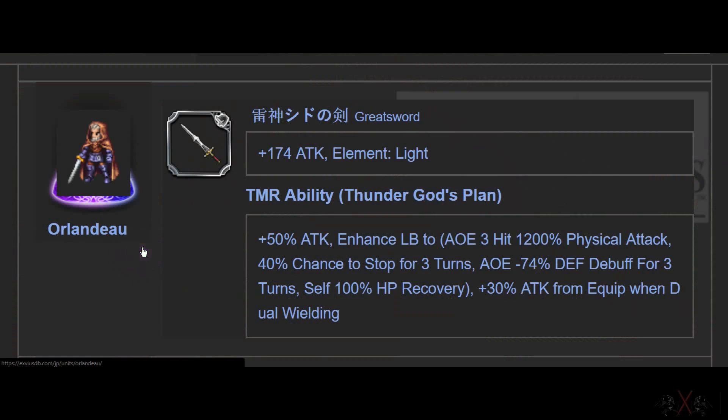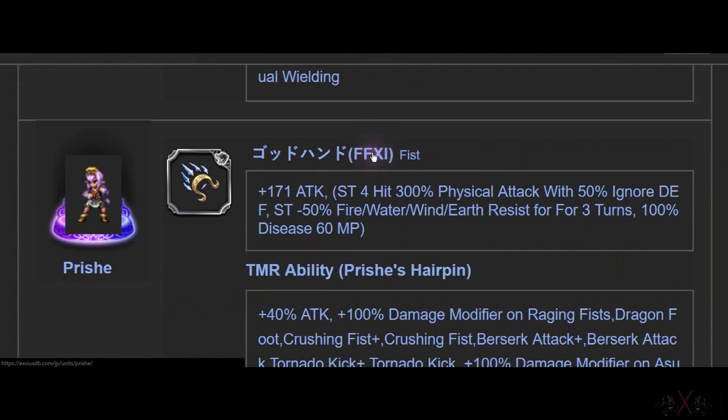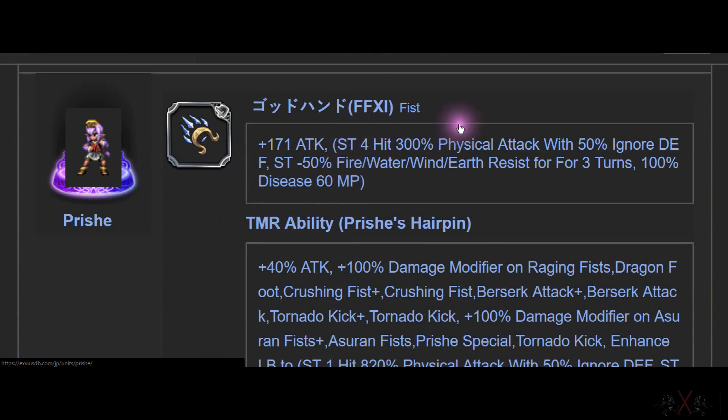Next is Orlando. Orlando has the best light-element Greatsword. The priest has face attack and you can do a full hit chain — single target. Look at this: single target, full hit, 30% physical attack, ignore 50% defense, and also impenetrable for three turns. This is so good.